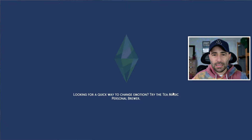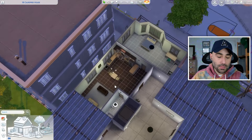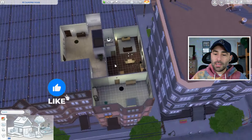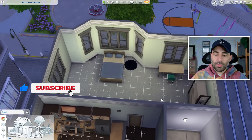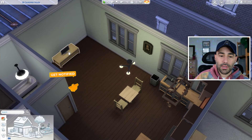Basically a starter apartment because I'm only going to spend 20,000 simoleons. So if you move in with a family to Miishuno, you can move them here and they can live and be happy. And I think I'm going to do two rooms because this is way too big. So first thing I'm going to do, I'm going to delete everything.